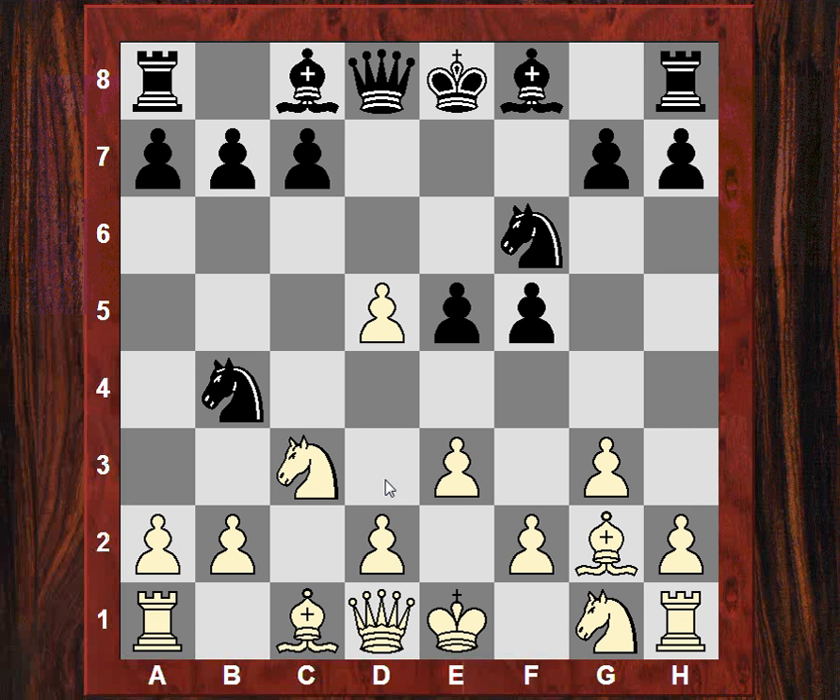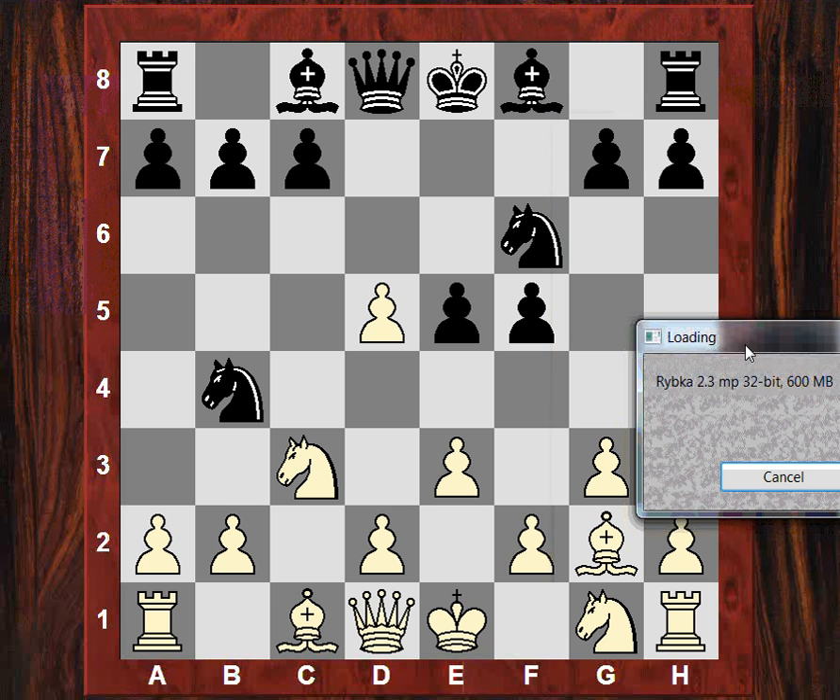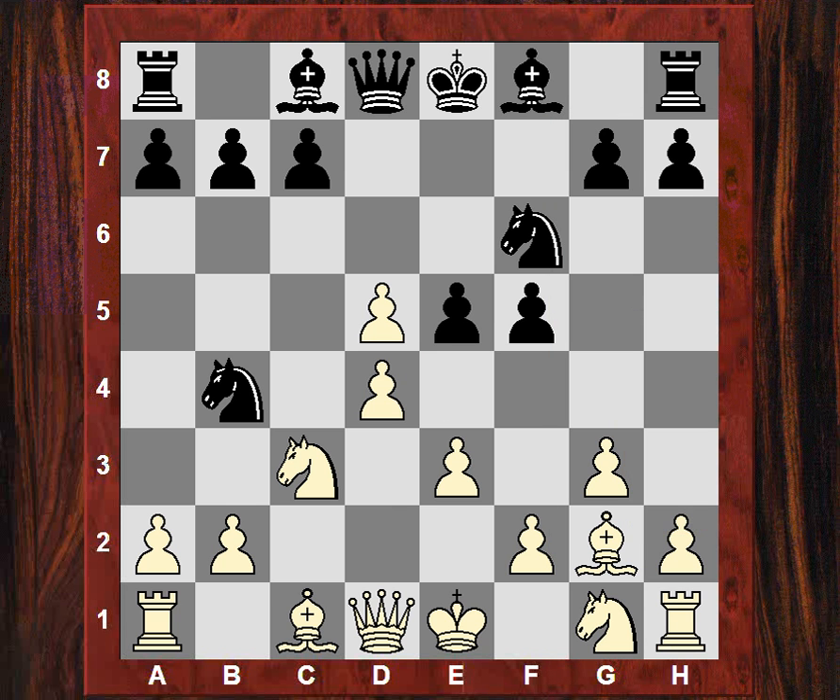I think d4 might not be that good. If d4 then e4, and black according to Rybka has a significant small edge because black will be getting that d5 pawn and have a very comfortable position. But after this subtle little move d3, it's still in white's favor.